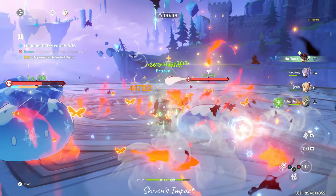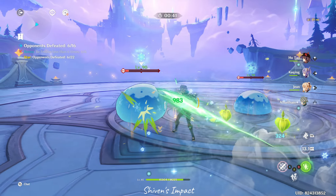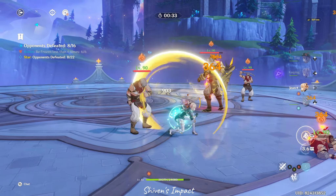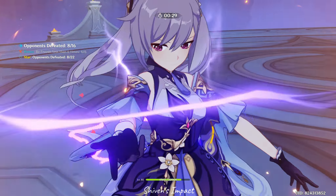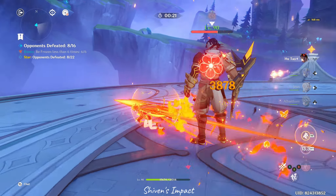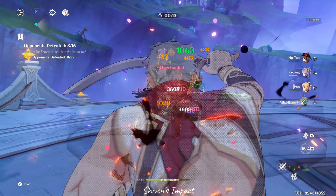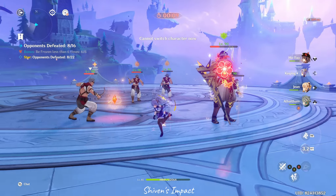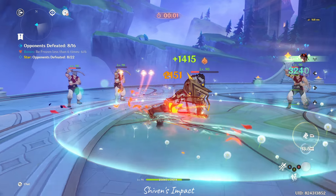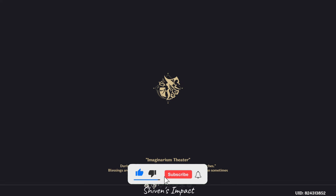This one was tough — super tough. You can see why people might find it tough. If you go in with a team comp like this where you have three DPS units and then Jean, it just doesn't make sense. Here you need someone with crowd control. That's what I'm saying — you just gotta plan it out. If you don't have a crowd control unit, you'll need to rewind and remake your team. I'm gonna swap to Arlecchino after this — she's a very good crowd controller and deals tons of damage.